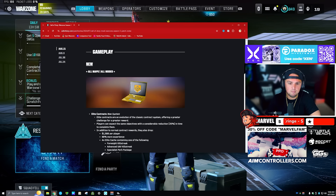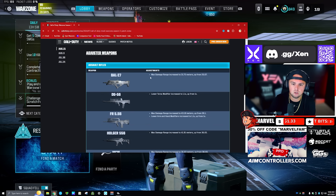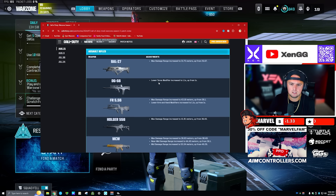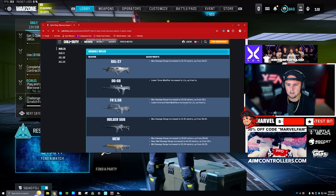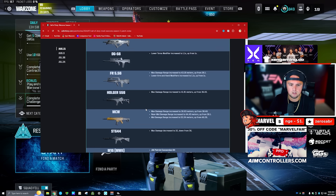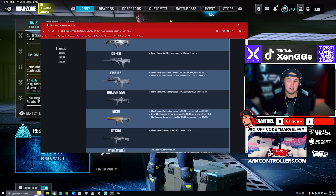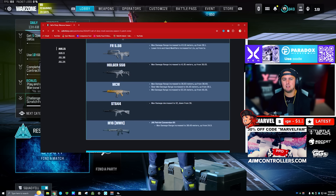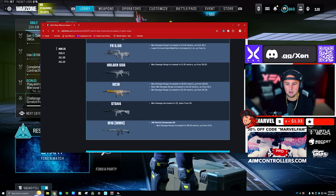Starting out with the Battle 27, it got a pretty major max damage range buff, so that's going to be good. DG56 got a small buff. FR 556 got a slight buff as well — modifier increase and a max damage range increase. Holger 556 got a max damage range increase to 41, up from 36. MCW got another buff, which is wild to me, and I think this will put it up in the top three. The damage ranges here got a buff.